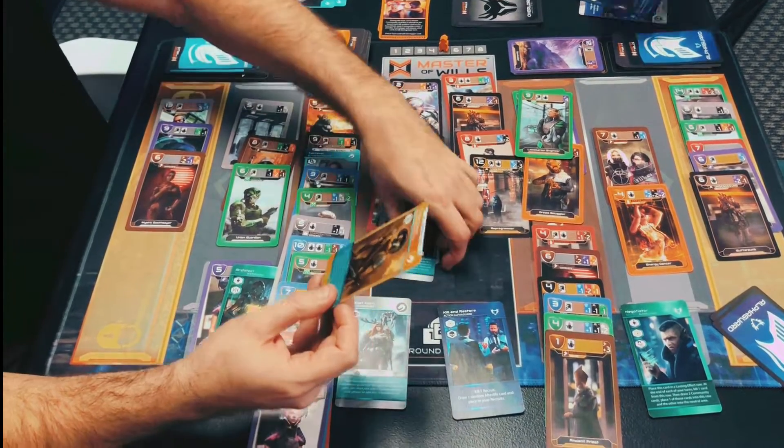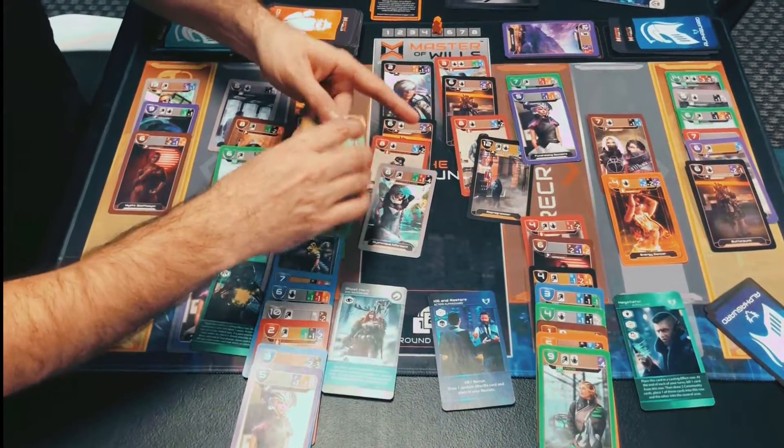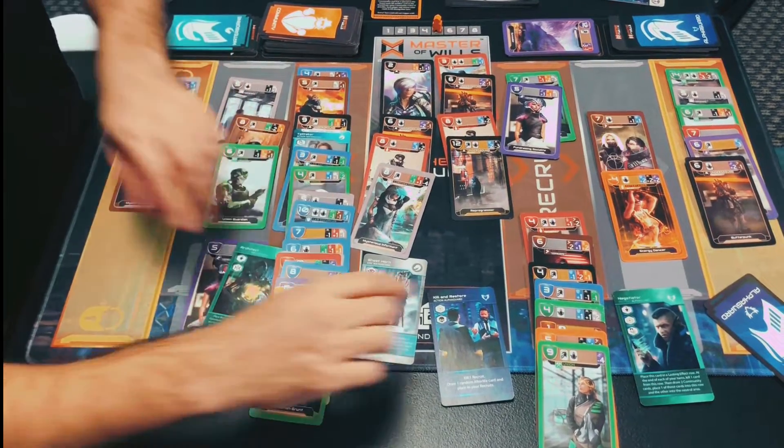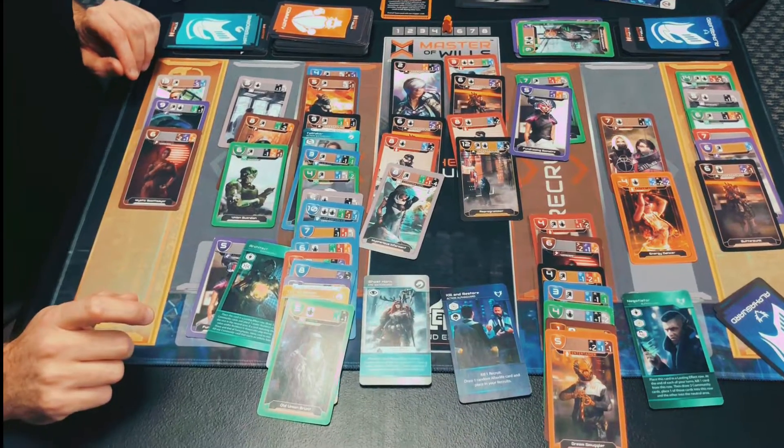Now I play this card, which kills any card on the opposite side of the same color, one per turn. I'm going to attach it to my green card, which kills his nine. And that right there is one hell of a move.